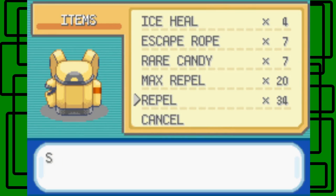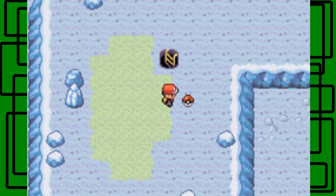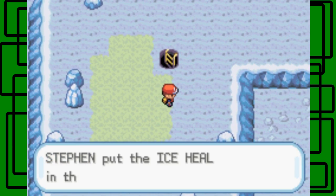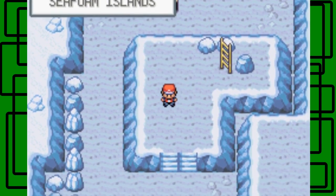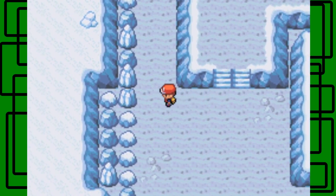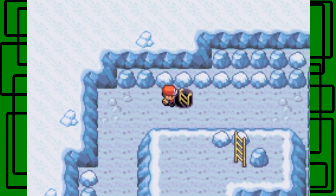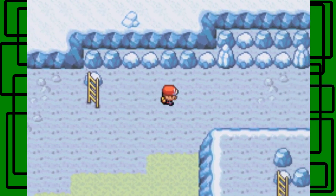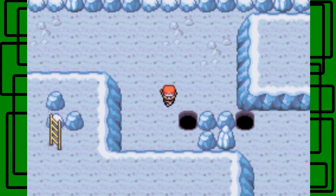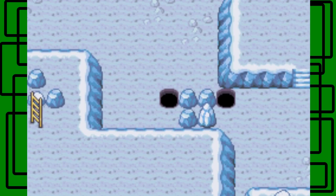My Repel is still lingering on from the last part, so that's why it ran out so quickly - just finishing up its effect. Here's an Ice Heal, very worth picking up, because there's gonna be Pokemon that use Powder Freeze in this dungeon. Let's see - I think there's a boulder to push here. What if we go down this hole right here? Maybe that's the key.